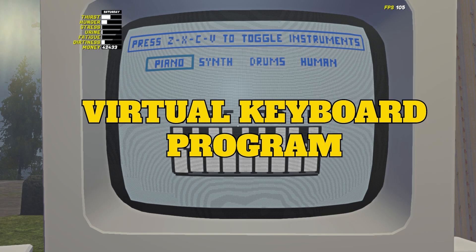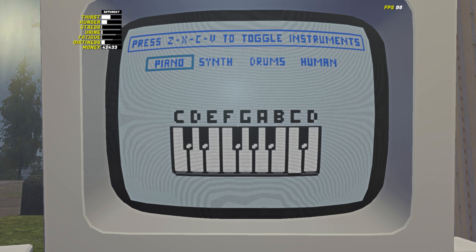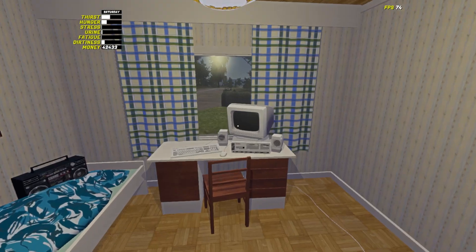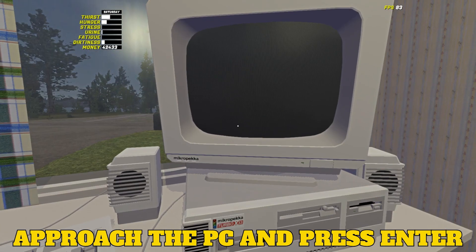Piano is a virtual keyboard program that is one of the two pre-installed games on the computer. You don't need to download it like other games or find it in the world. If you don't have a computer yet, check out this tutorial link below to buy and get your PC working for the first time. To start the piano game, move to the PC and press Enter when prompted to be put in play mode.